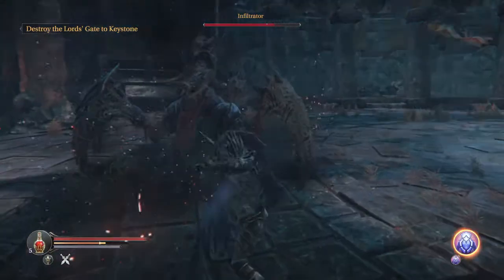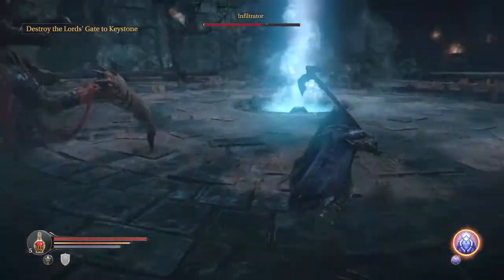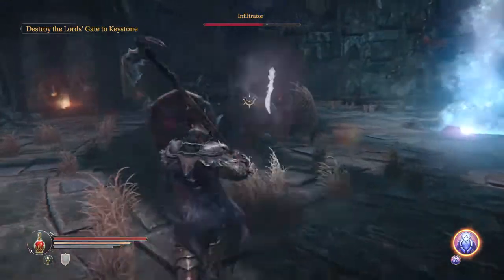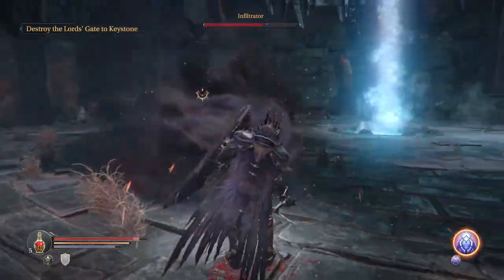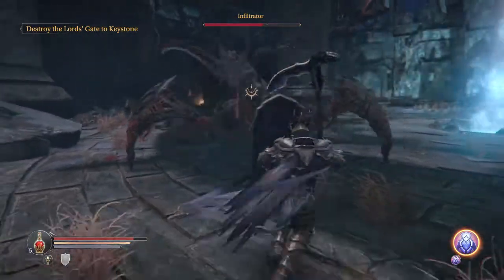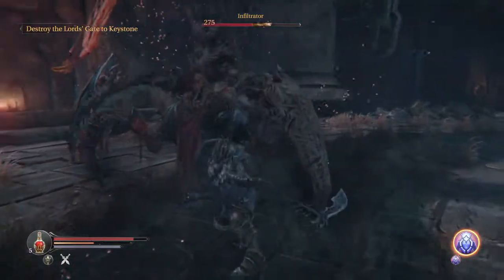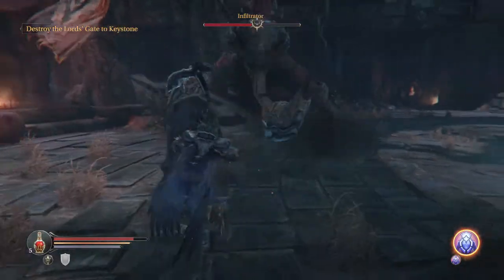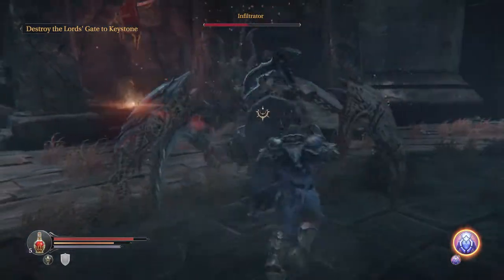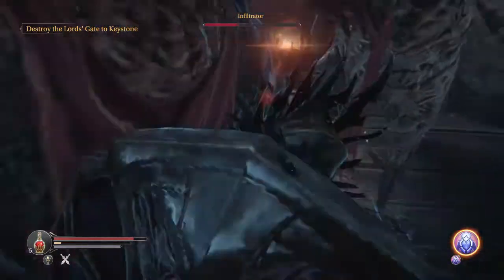One of the other interesting gimmicks about this fight is that if you get too close to the center with the very noxious rift that's opened up there, you actually start losing magic, which can be very damaging if your playstyle is focused on magic or if you use it a lot for utility — which I do sort of, but not enough to need all my magic up 24/7.